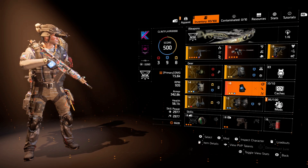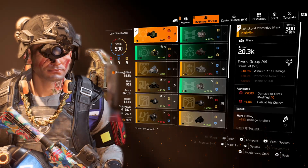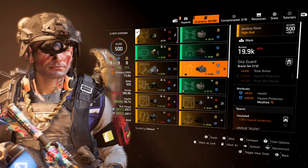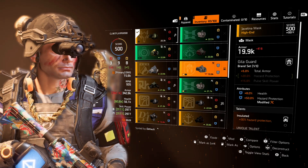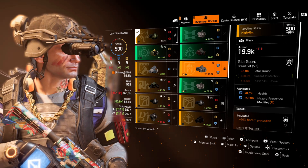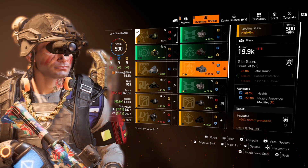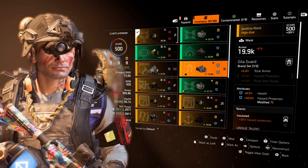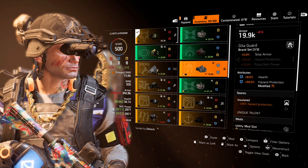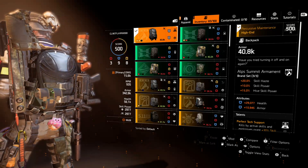There's no hazard protection on this build. If you go into PvP, I'd switch out your mask for the Gila Guard piece — two pieces gives 20% hazard protection, plus 50% hazard protection as the attribute, and Insulated, so that's 100% hazard protection. In the dark zone or Conflict, that's how I'd roll. I'm doing a bit less damage, but with so much damage mitigated from hazard protection, I can live with that.